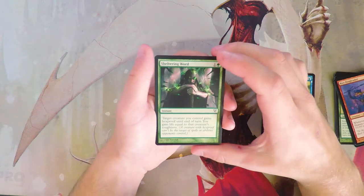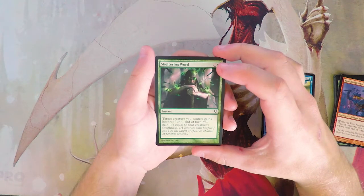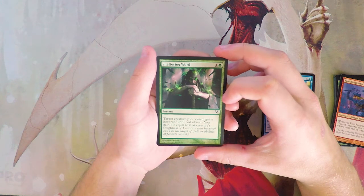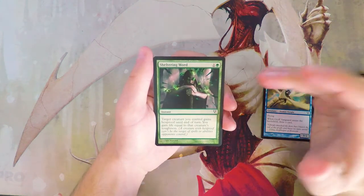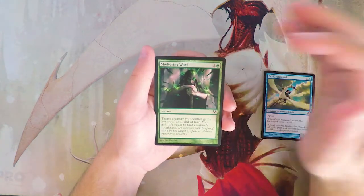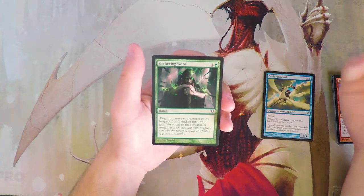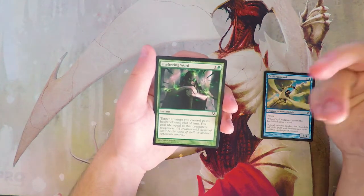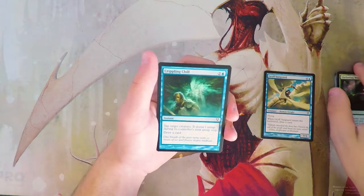Sheltering Word is one and a green instant — target creature you control gains hexproof until end of turn, and you gain life equal to that creature's toughness. It's a protection card; if somebody tries to remove a big threat, you give it hexproof and the spell fizzles. I don't really like this card though — there might be instances against a heavy removal deck where it helps, but in general I'm not a huge fan.